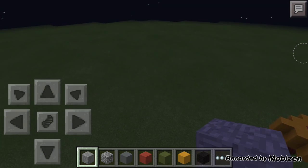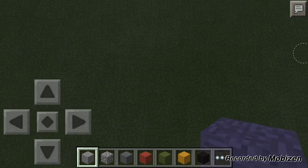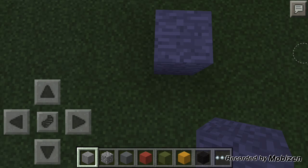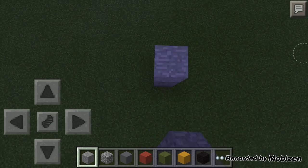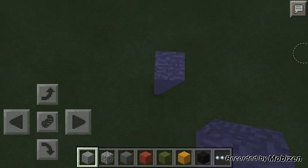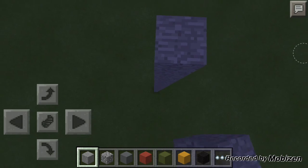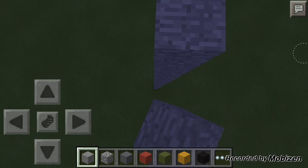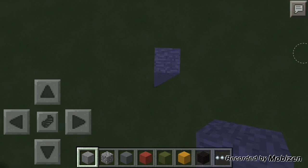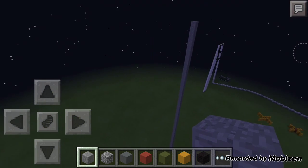We are going to start right here and I'm going to build this on flat because it's going to be much easier for you. The first thing you have to do is to make a pillar of 60 blocks height, so I'm going to do this. Okay, so that's it. It's 60 high.